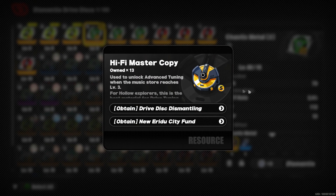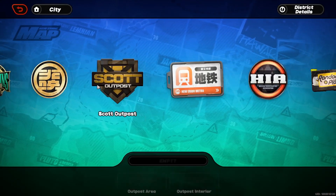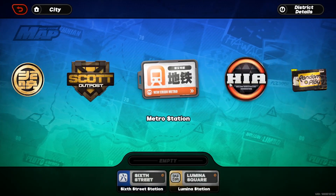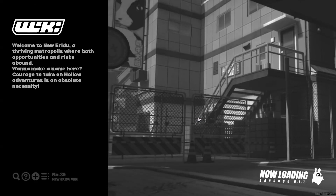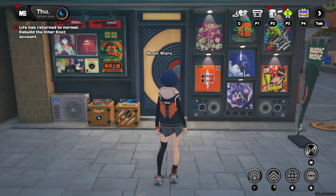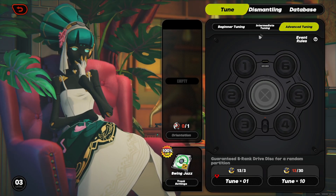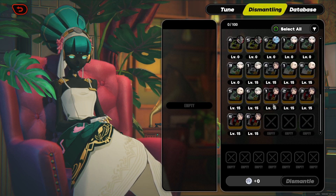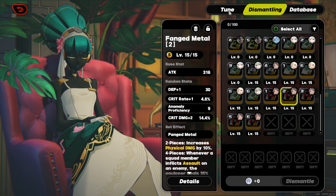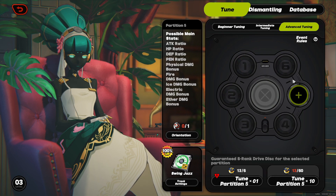How many of these do we have? Thirteen. We can specify one. Let's go specify something first. Okay, now that we're at Bardic Needle we just go here — specify. Which one? This one's good, probably write it down somewhere. Two is good.